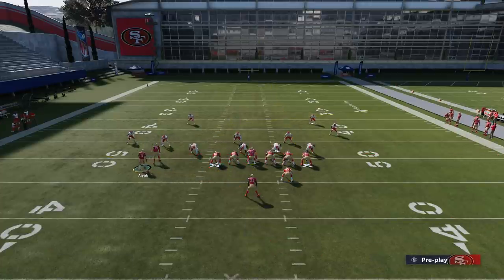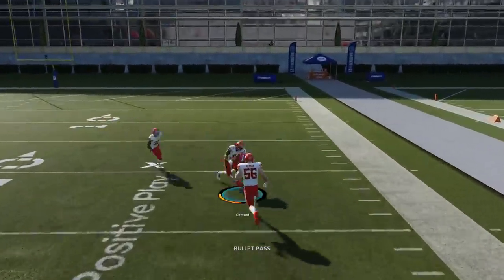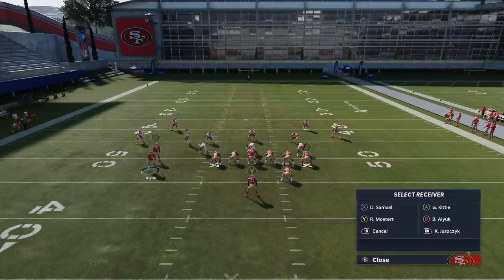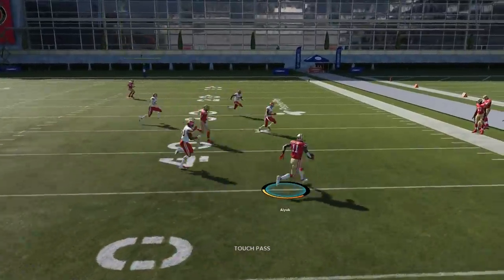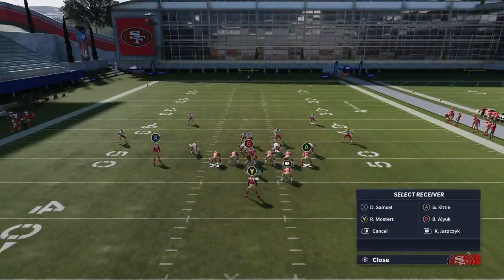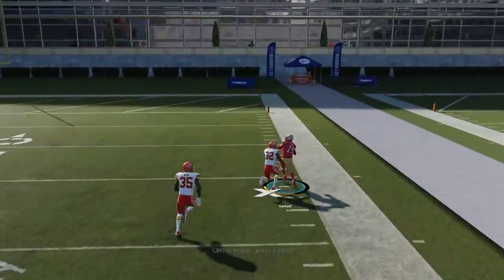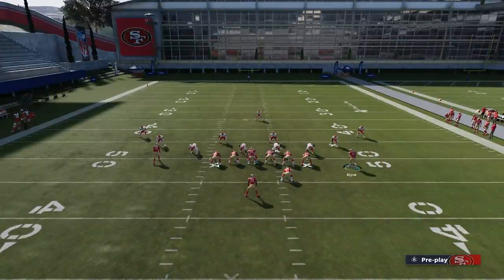This doesn't matter the defense — man or zone — this is going to be a good setup. Just wait till it gets set and you can see the deep crosser, the X route, is wide open. Against a man blitz I'm just going to dump it down to the B route — that drag is always going to be there for the check down. I can put the running back in a swing route if I want, and that'll help pull those coverages down. It doesn't matter man or zone, this is going to have success.